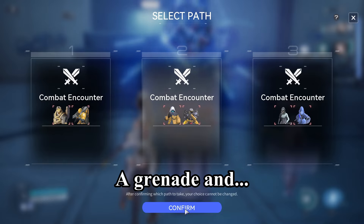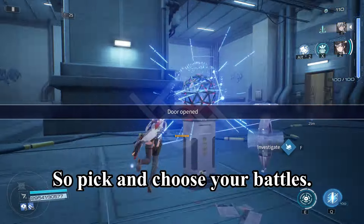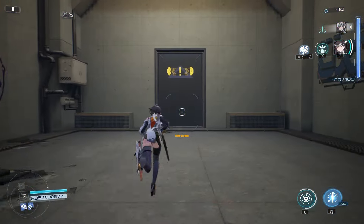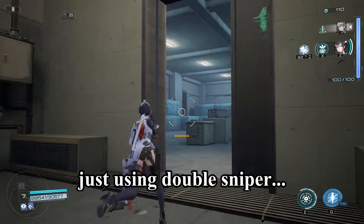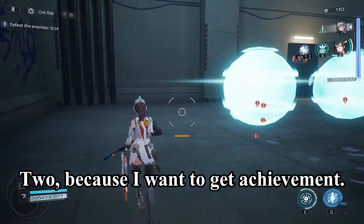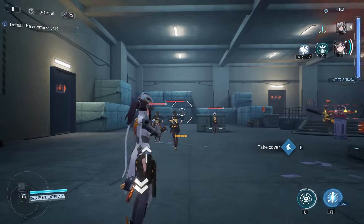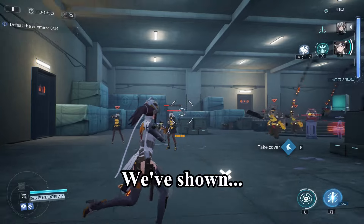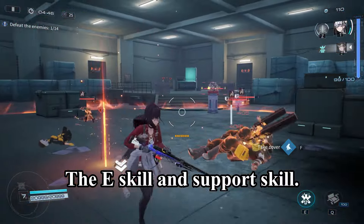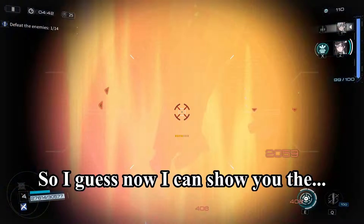Go for grenade and assault rifle enemies instead. Pick and choose your battles and have some strategy. The reason I'm using double sniper is: one, it's a Yao showcase, and two, I want to get the achievement. So we've shown the E skill and support skill — now I'll show you the ultimate.